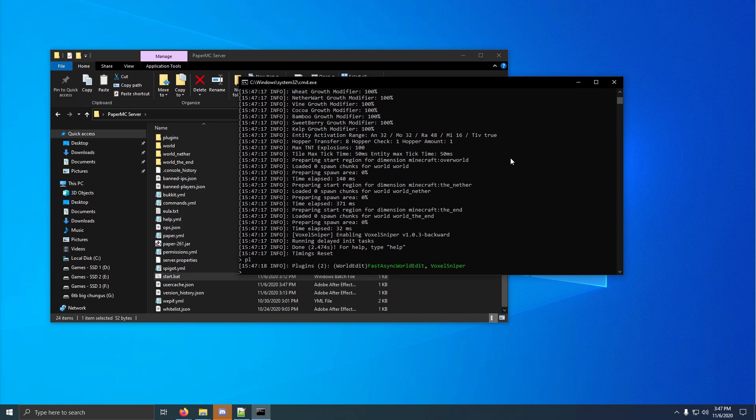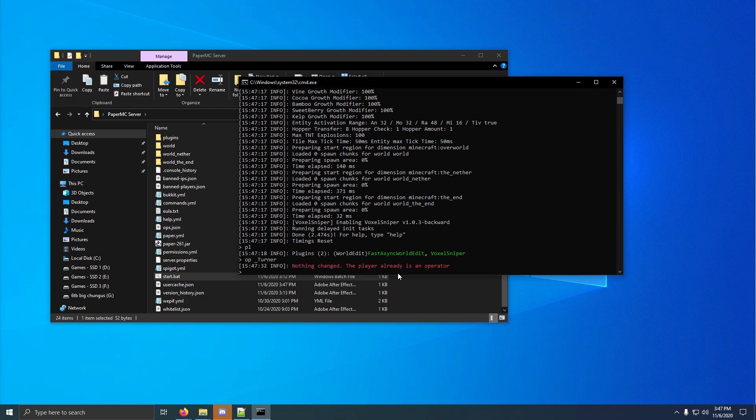Now you have VoxelSniper working. The only thing you want to make sure is that you op yourself. To op yourself, you do: op space your name. My player is already an operator, so that's not going to do anything. If you are not an operator, it will say your name has been opped. So that's how you do that.